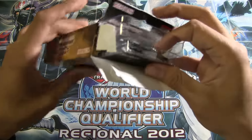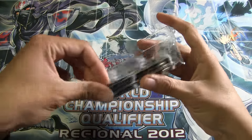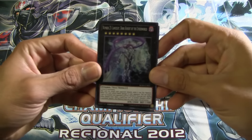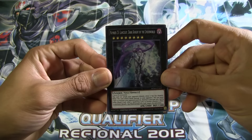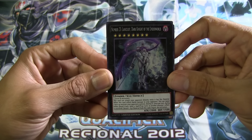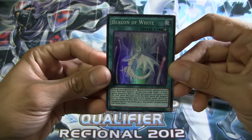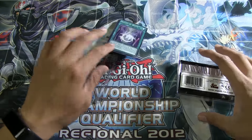Looking for a Twin Twister, so hopefully I have the opportunity to get one. So for the first promo, we have number 23, Lancelot Dark Knight of Underworld. And then Beacon of White, so pretty nice promos.